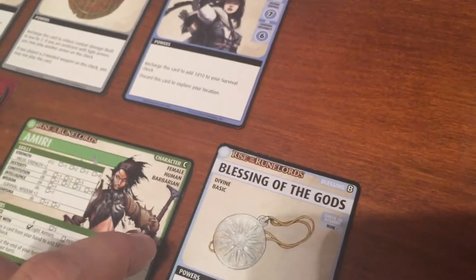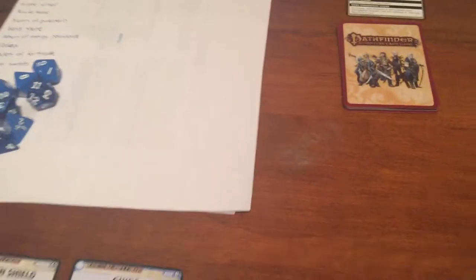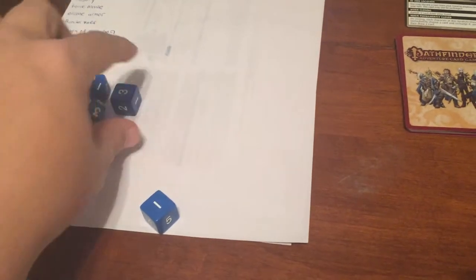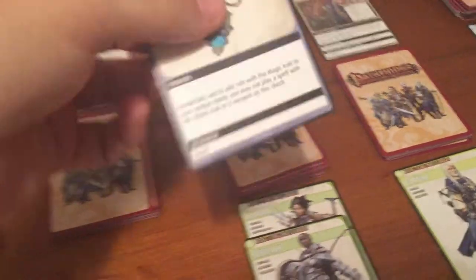So she's going to use her Blessing. Her Wisdom is a D6, so with the Blessing that's two D6s, and we need four. And we got four exactly — exact rolls, I love it. So we get to hold on to this in the hand.